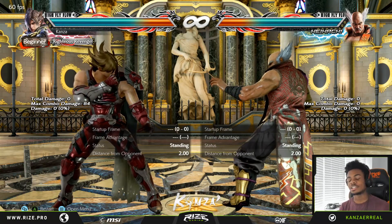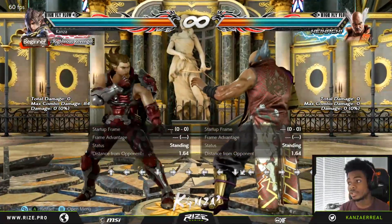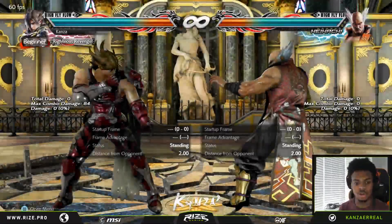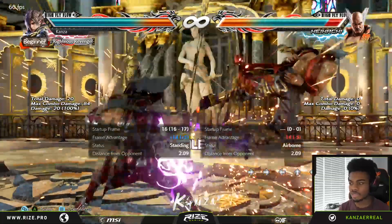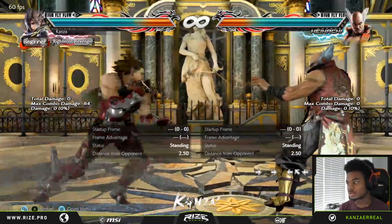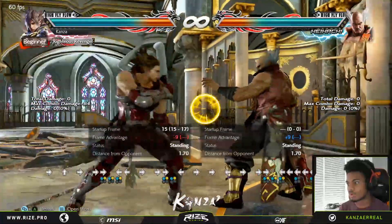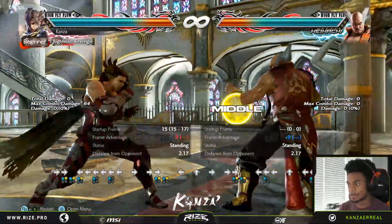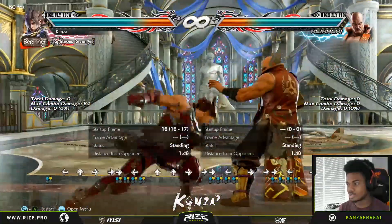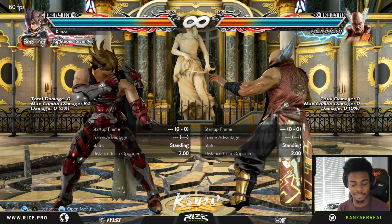Another change I really like is forward-forward 1+2: it's no longer punishable at close range — it's actually minus 9 now. So you can do back-1 and then use this, which is decent. Before, if you did this at close range you'd actually get punished. I like that change. The only thing is our boss still isn't safe yet — I want our boss to be safe.